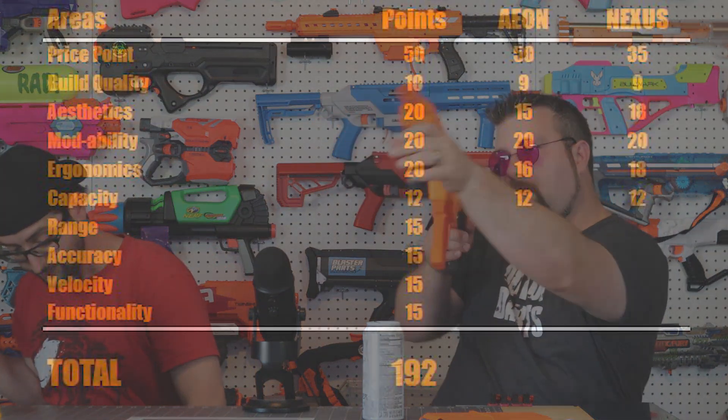The next section is capacity. Capacity is pretty easy because they both come with the 12-round mag with an adapter. I thought about giving the Nexus a little bit more because it did come with a full-length dart mag as well, but I think that's more expressed in the price point. This is just overall capacity of what comes with the blaster. Keep in mind you can always throw in higher capacity mags — I actually have one with a Katana mag right here, so you can throw any mag in them that's much larger and it works in the adapter. That's 12 points and 12 points.